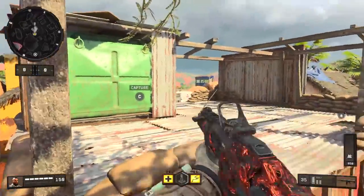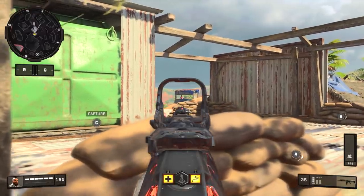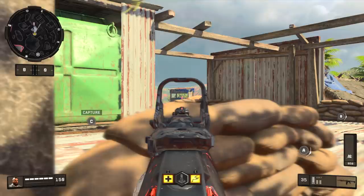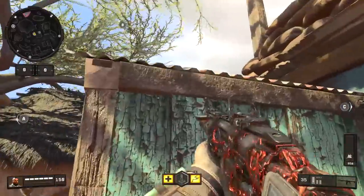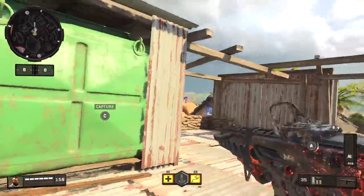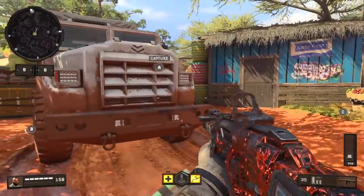Another thing you can do over here is jump on top of this little green shack. From this spot, if you crouch, you've got the best line of sight to challenge people up in the tower in my opinion. They don't normally expect this, you have excellent cover, and you've got a lot of options — you can easily jump out of the way if needed, or if nobody's there you can mantle up and get into that position.